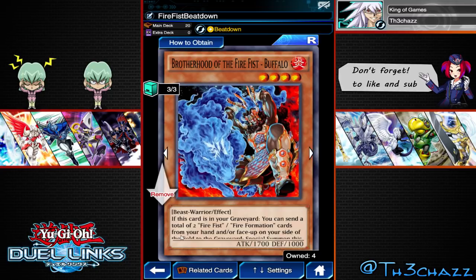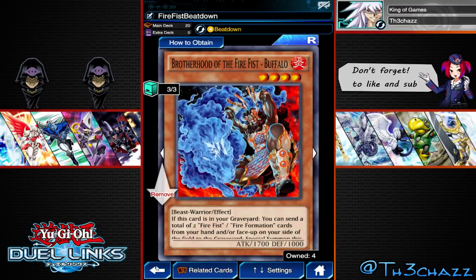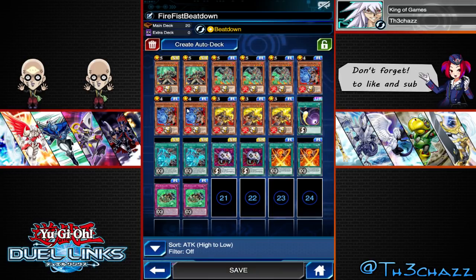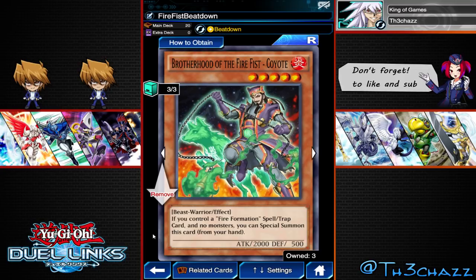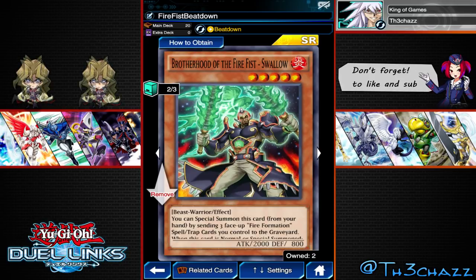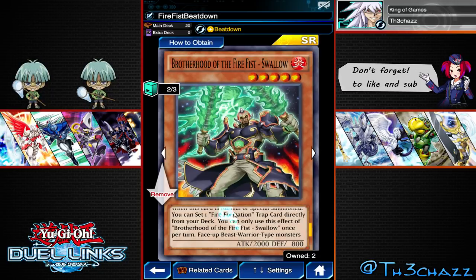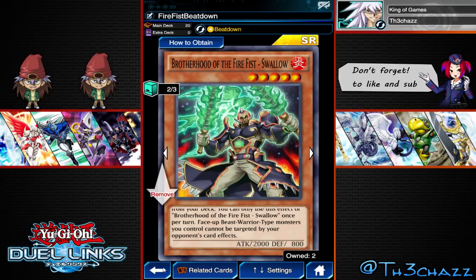The other monsters we're running: we're running three Buffalo. It's the basic 4-star beat card in the deck. What you can do is send two total Fire Fist or Fire Formation cards from your hand or face up on the field to the graveyard, and you can special summon it from the graveyard — it's an alright effect but you won't be using it that much. Coyote is really, really powerful — if you control a Fire Formation spell or trap and no monsters, you can special summon it from your hand. And the main monster Swallow: the key effect is that face-up Beast Warrior monsters you control can't be targeted by your opponent's card effects. That's the most important bit of the card.